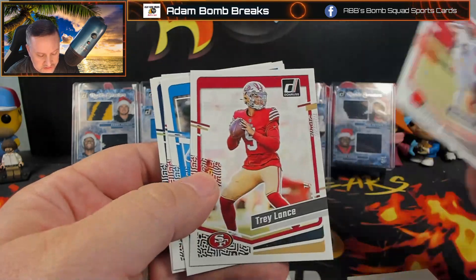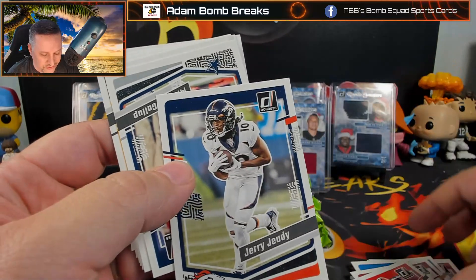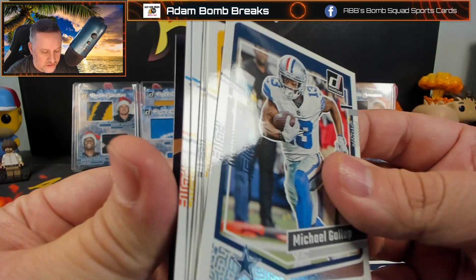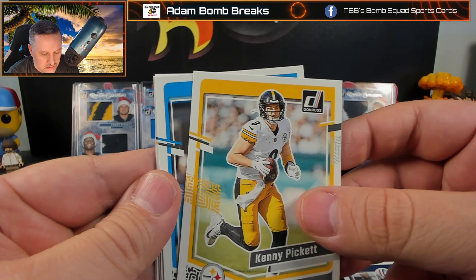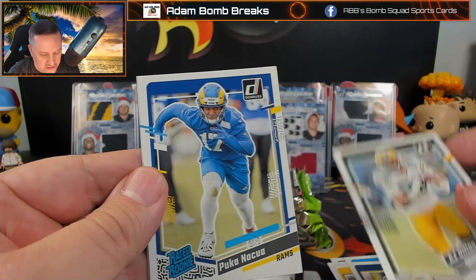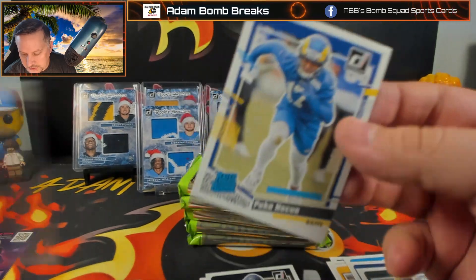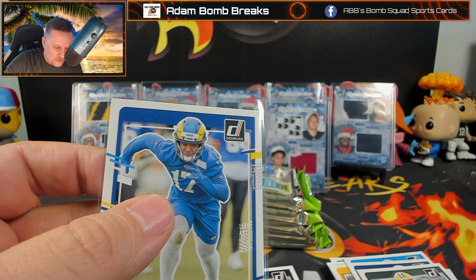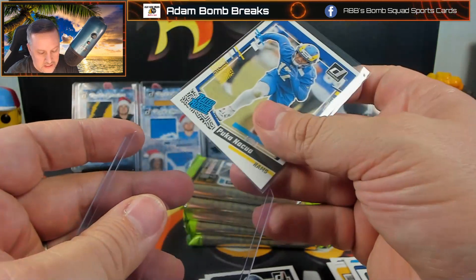Deshaun Watson, Trey Lance — base. I'm not the biggest fan of this set with the little thumbprint here. The Optic is going to look better because the chrome cards I do like. DeForest Buckner, AJ Dillon, Puka Nakua — that's nice — and Tyler Scott. We'll definitely take a Puka. I'd like that one to be one of the blue press proofs for a color match, but it is what it is.